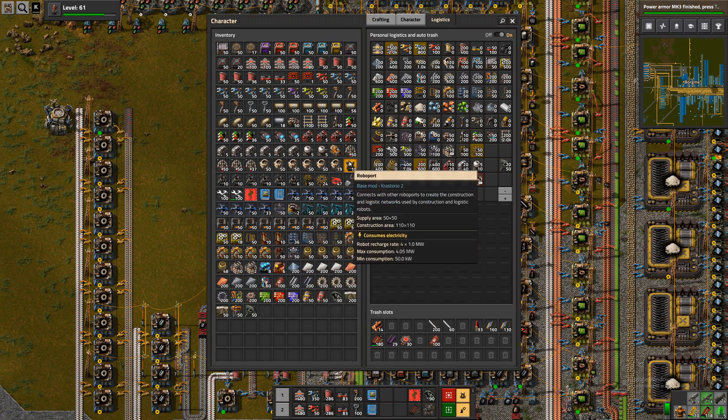We really should disconnect this from the rest of the base, I think. But for now, we'll just leave it, I guess. Maybe we should just use the train to build this railway, actually. That would probably be a bit easier.